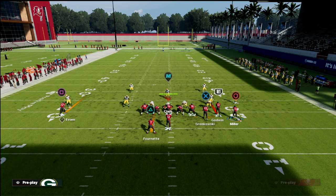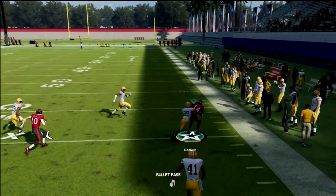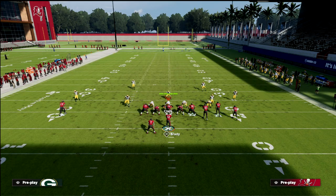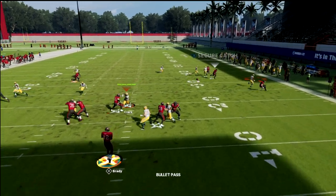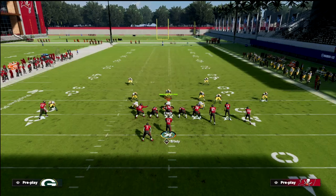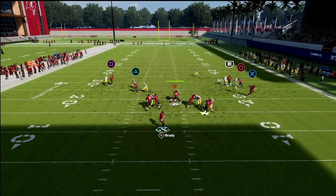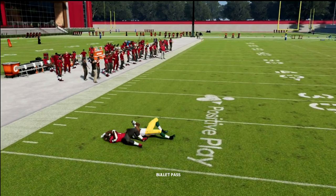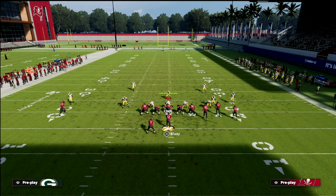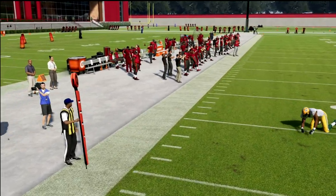This out route to Godwin is really effective at getting separation against man coverage. It was really good last year and it's even better this year. Just put the running back on an out — it doesn't matter if he gets jammed, it's wide open every time. Smart-routed out routes and smart-routed in routes are really effective at beating man-to-man coverage this year.